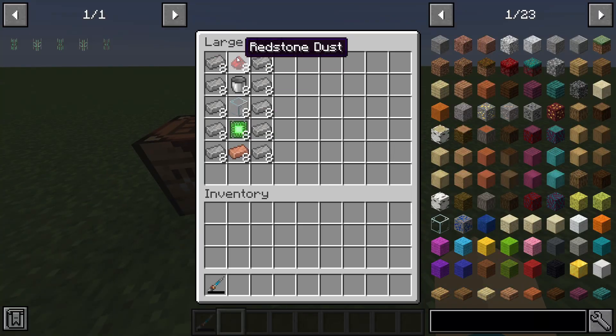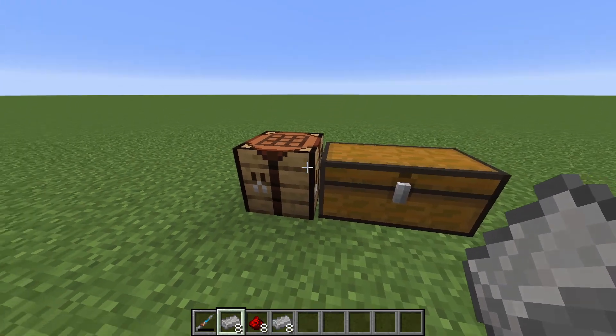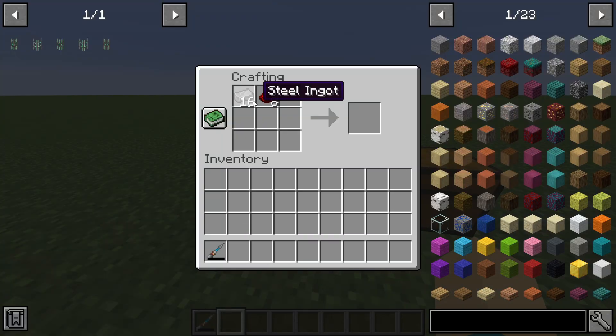If I look inside my chest, here are all the different items I need to make a stack of each of these, and we're going to do them one at a time. Today's video is specifically about helping you understand, with just a little bit of logic and paying attention to what things are called, which one you need to use and when. First things first, to make the basic universal cables, all you need is steel on the left and the right and redstone in the middle.